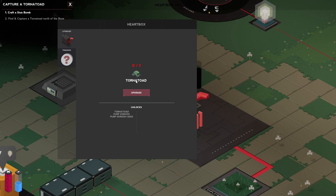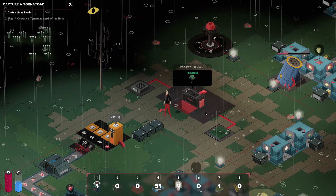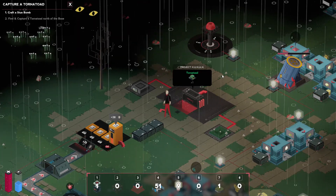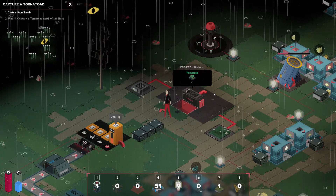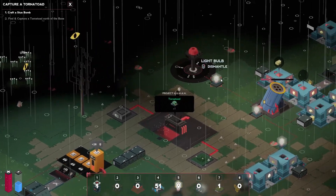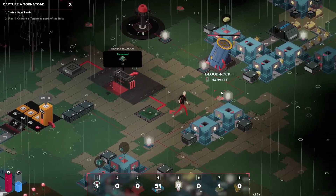So we actually need a tornadoed — it unlocks the tornadoed, the perpshroom and the perpshroom seed. I guess I'm going to have to catch two of them then. But I've got a feeling it's a natural spawn area over there, so since we found one we'll probably find another. I'm not too worried about that.